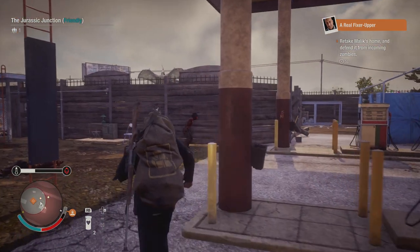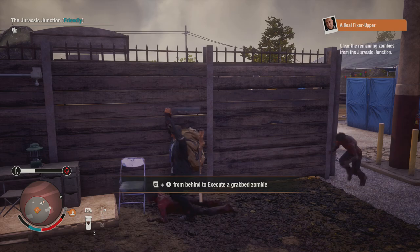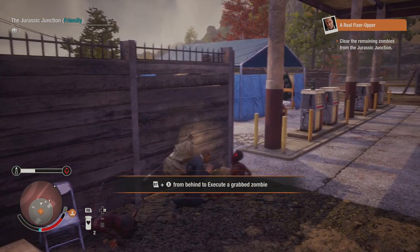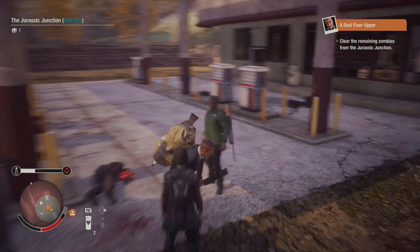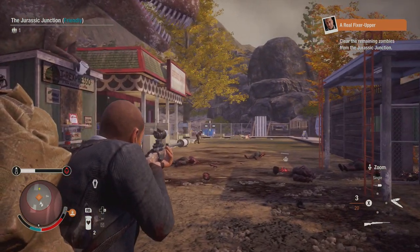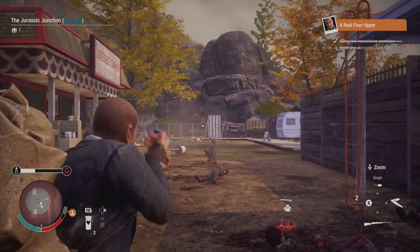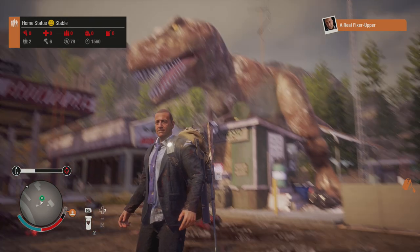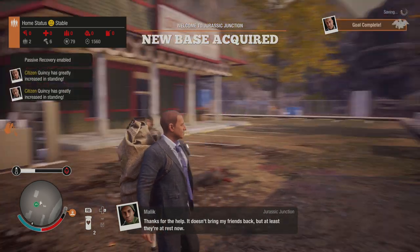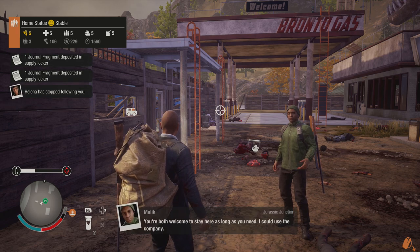Curing a survivor's blood plague is now more user friendly. You can treat survivors who are merely fighting an infection before they develop full-blown blood plague. When you talk to an infected survivor there's a new 'view treatment options' action that reveals how long they have left to live, then the usual exile, euthanize, and administer options appear. If you have a cure in your inventory you'll use it, or you'll see an option to use a cure from their inventory.